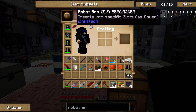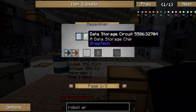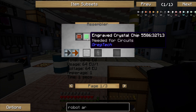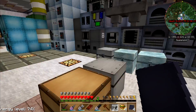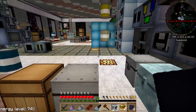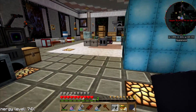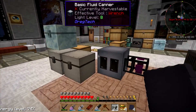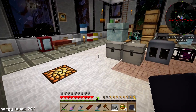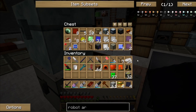I need two plates for that and three of these, which are those and those — engraved. Oh, I already have some made. I just need the engraved chips, and I have a ton of those.